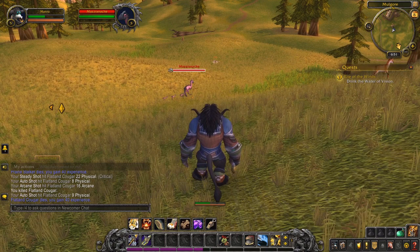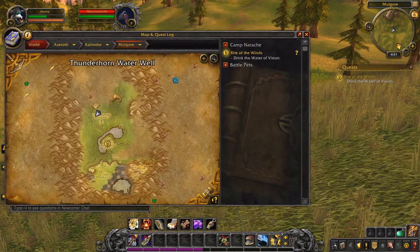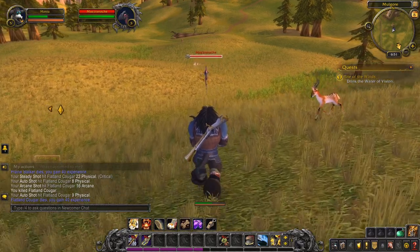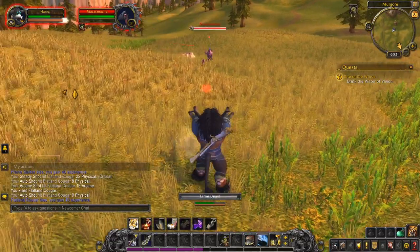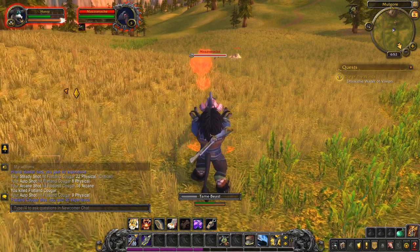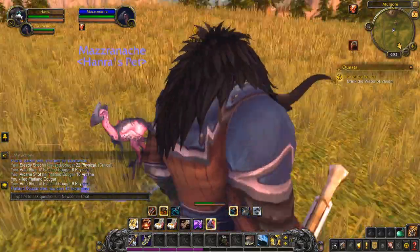There is his look. The second rare hunter pet is Maz'Arachia — I do not know how to pronounce that — but he is a pink plainstrider. He circles around Thunderhorn Waterwell and will have a bunch of babies following behind him. And there he is.